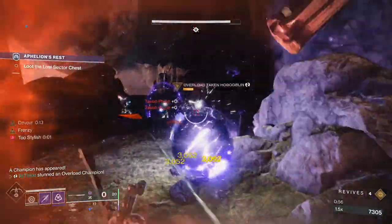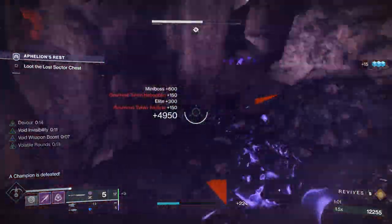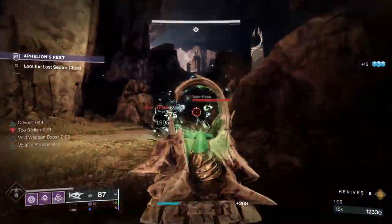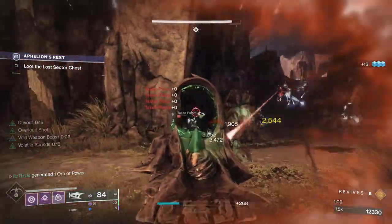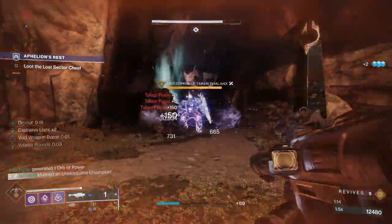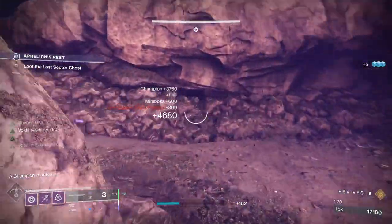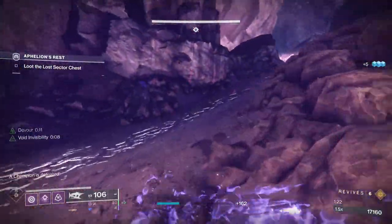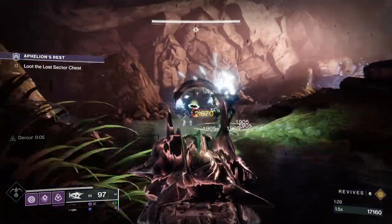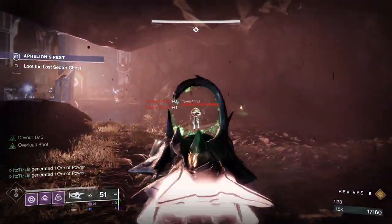This build absolutely slaps. The SMG clears out the adds no problem, the Glaive is great for the shields and stunning the Phalanxes, and the Rocket Launcher outputs some decent damage. Overall this is a really great build to run in this Lost Sector. You may even want to run Font of Wisdom so you can get a quicker super if you are really ripping through the Lost Sector, because as you can see at the end I barely get my super in time for the boss spawn. For the super, you just want the single shot tether, because all the adds spawn in at once, so you can group them all up and take them out easily with a grenade or a rocket.